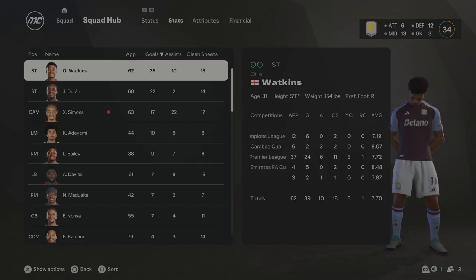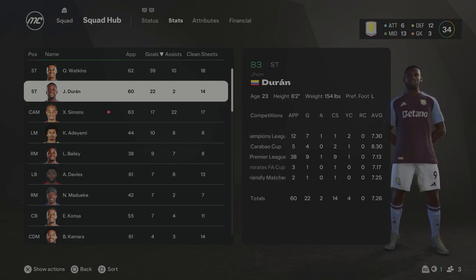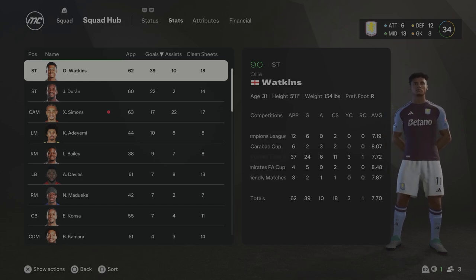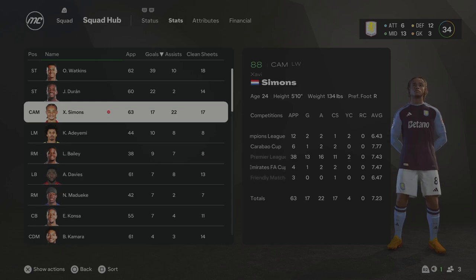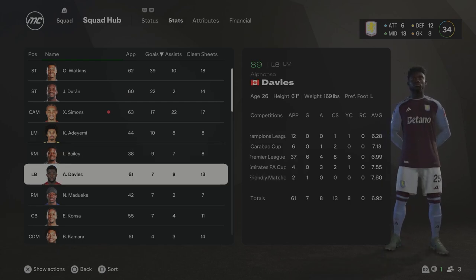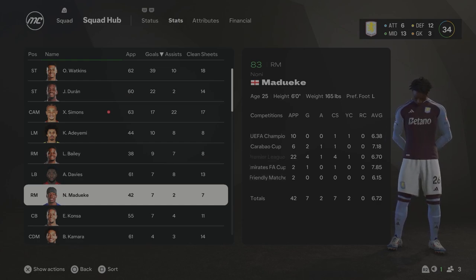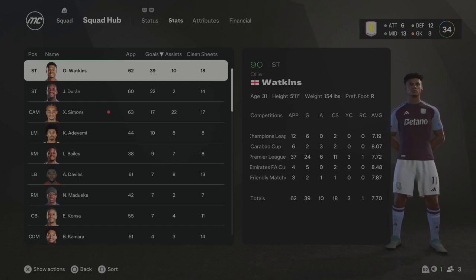Season 3 stats: Oli Watkins — 62 games, 39 goals, 10 assists, including 24 league goals. John Duran — 60 games, 22 goals, now 83 overall. Xavi Simmonds — 88 overall, 17 goals and 22 assists. Adeyemi — 10 goals, 8 assists, now 84 overall. Bailey — 9 goals, 7 assists. Alphonso Davies — 7 goals and 8 assists from left-back. Madoeke — 7 goals, 2 assists in 42 games. What an insane season — Premier League and Carabao Cup won. Now hunting the FA Cup and Champions League in Season 4.